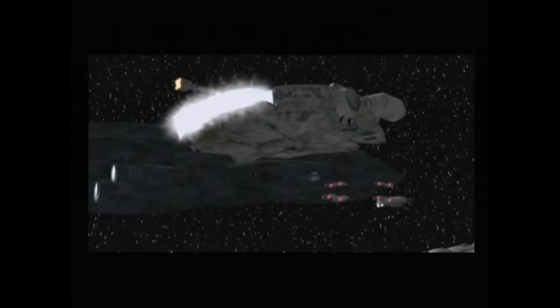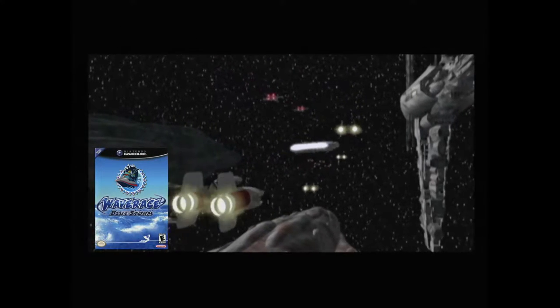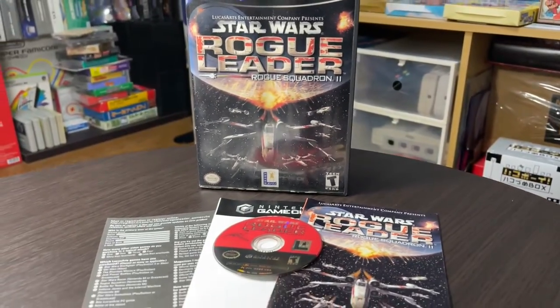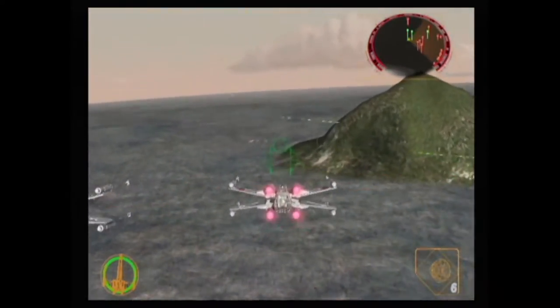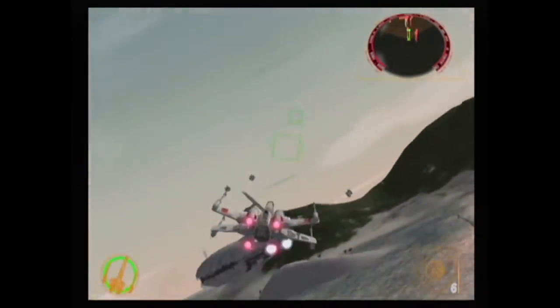Console launches are an important time to show off what systems can do visually. In 2001, the GameCube was no different. While Luigi's Mansion and Wave Race Blue Storm were the big titles from Nintendo, Star Wars Rogue Squadron 2: Rogue Leader from Factor 5 really showed what Nintendo's purple lunchbox was capable of. The game is still one of the best looking games to have ever graced the platform — but is it still fun to play all these years later? That's exactly what we're here to talk about.